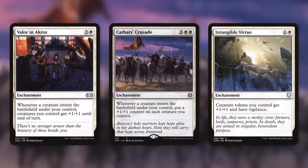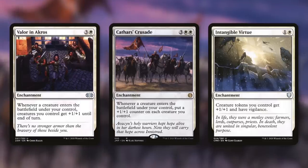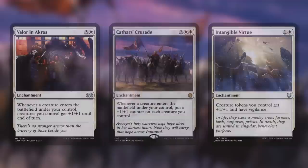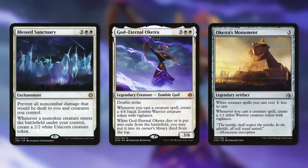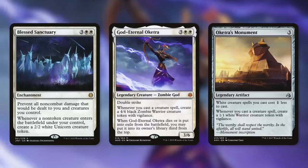To make your army even bigger, consider Valor in Akros — essentially the same trigger as Elish Norn, giving +1/+1 to your creatures whenever a creature enters under your control, doubling up the effect. For an even bigger impact, Cathars' Crusade puts a +1/+1 counter on each creature you control whenever a creature enters — a permanent pump effect that really adds up. Intangible Virtue gives creature tokens +1/+1 and Vigilance — in this kind of build with lots of tokens, that's excellent. Blessed Sanctuary prevents all non-combat damage to you and your creatures, and whenever a non-token creature enters the battlefield under your control, it creates a 2/2 white Unicorn token, so all your creatures come in with an additional creature.